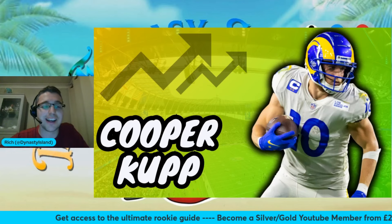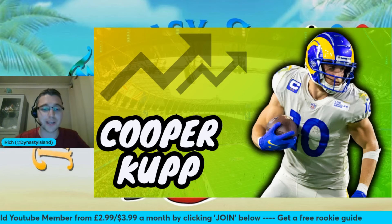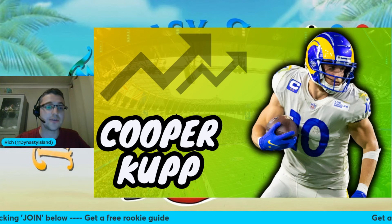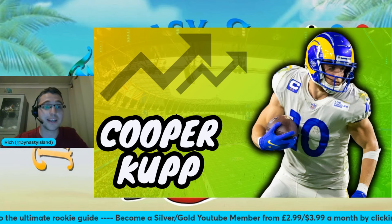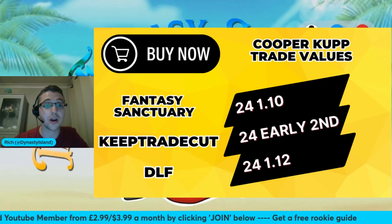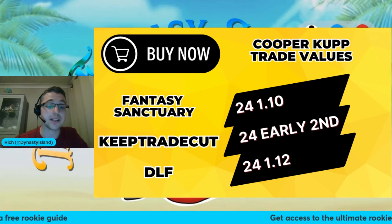Another player I'm looking to buy as a contender: Cooper Kupp. It feels like just because Puka Nacua is the shiny new thing, everybody's already forgotten about what Cooper Kupp is and what he did. Over the final five weeks of the season last year, he was the wide receiver seven. He is fully healthy heading into this season. Matthew Stafford had one of the best seasons of his career last year and has had a fully healthy offseason. This Rams offense could be absolutely phenomenal, and we know just what a cheat code Cooper Kupp can be when he is there. The price is astronomical — I would pay it happily. The 110 in current drafts; Keep Tradecut has him with an early second, DLF has him worth a late first. If you've got a late first, I'm easily happy sending that for Cooper Kupp.